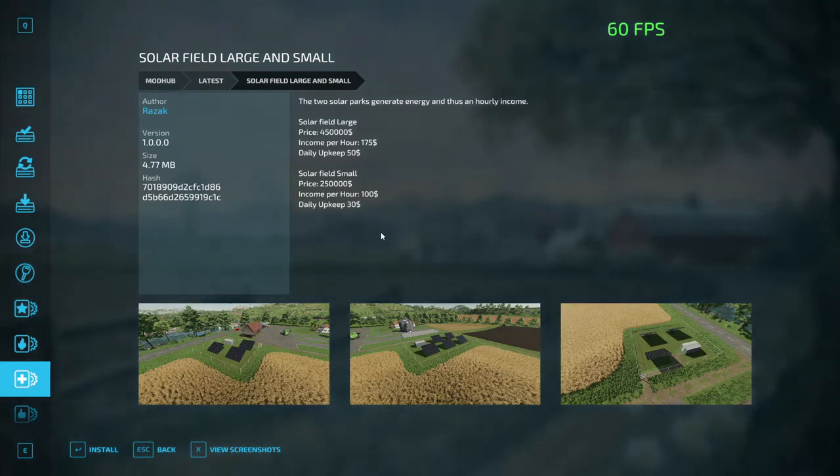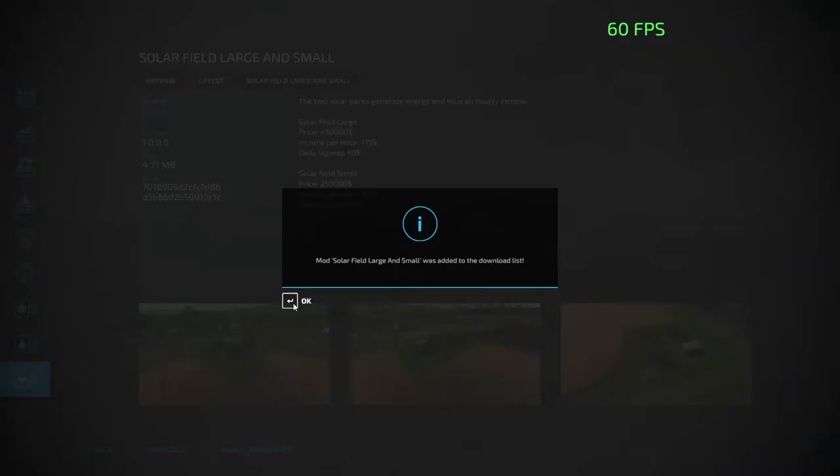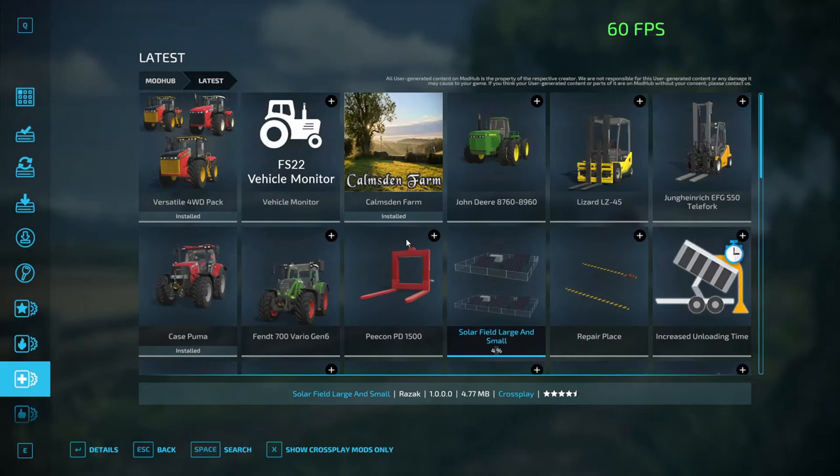So what I recommend you do is create a test map. I'm just going to install this mod because I do want to try it out — I want to see how big it is. So go ahead and install a test map, then download the mods you want to download.